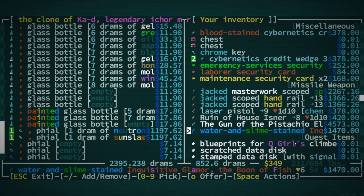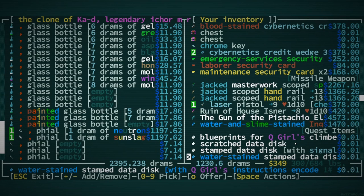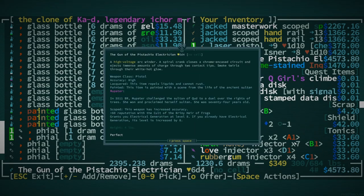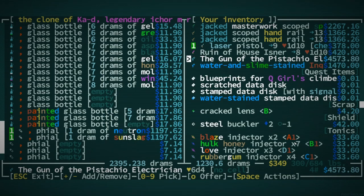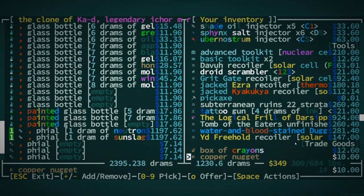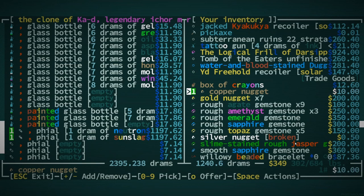No one needs that laser pistol. I won't sell the Ruin of House Isner. I am probably going to end up using these two because they both give pretty good stuff. It's lacquered and scoped. It's just a dang shame that we can't put Jacked on it — Jacked would make it just over the top good.